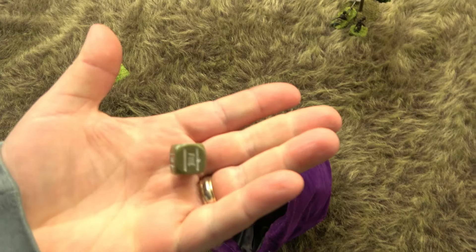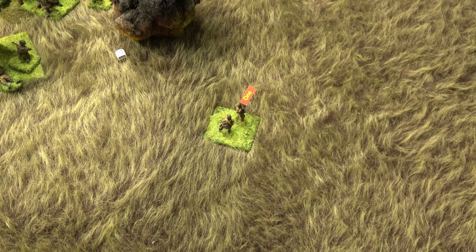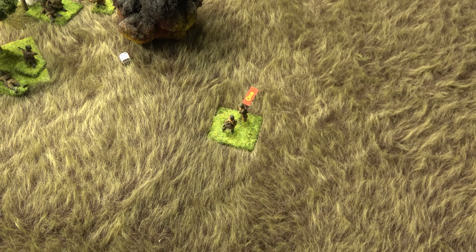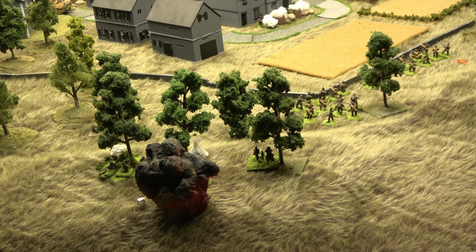Germans aren't even in the game at this point. The German medium mortar tries to pass a one-pin order to get into visual sight — and passes. They set up under a tree in light cover.